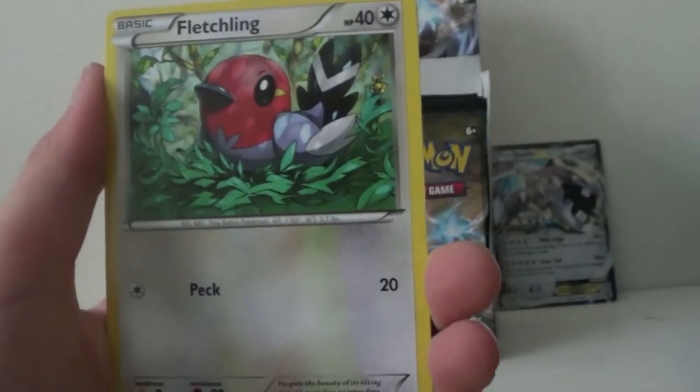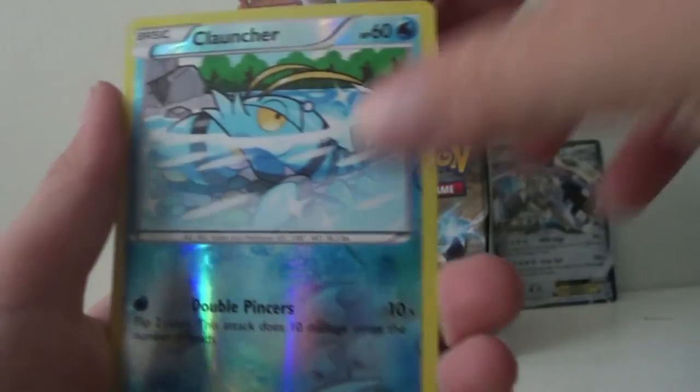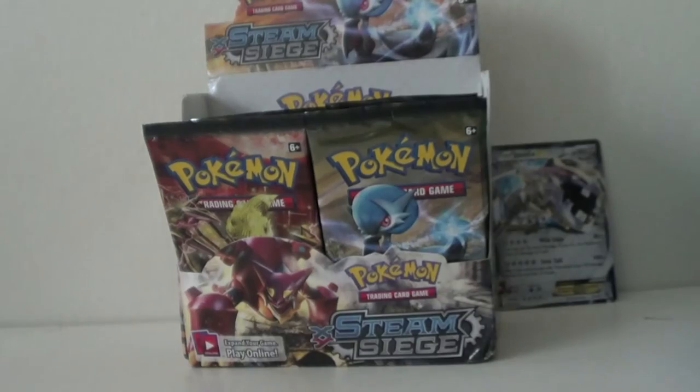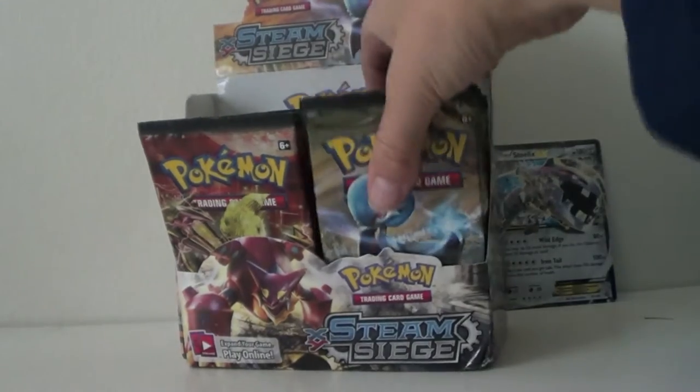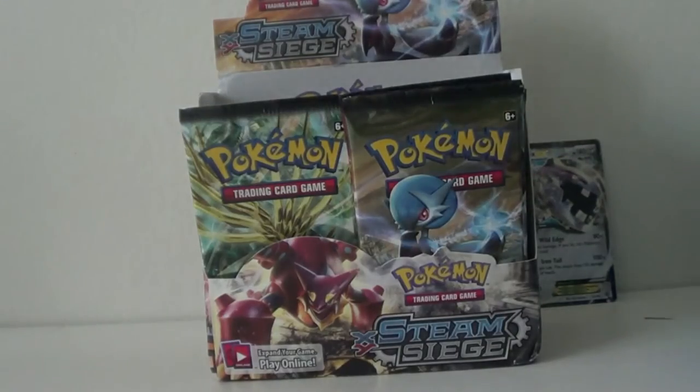We got a Clefkey, Godable Spirit Link, Nuzleaf, Clontra, Fletchling, Seedot, Drifloon, Meryl, we got a Hollow Clontra, and the rare is a regular Probopass. We need to get at least a hollow from this.